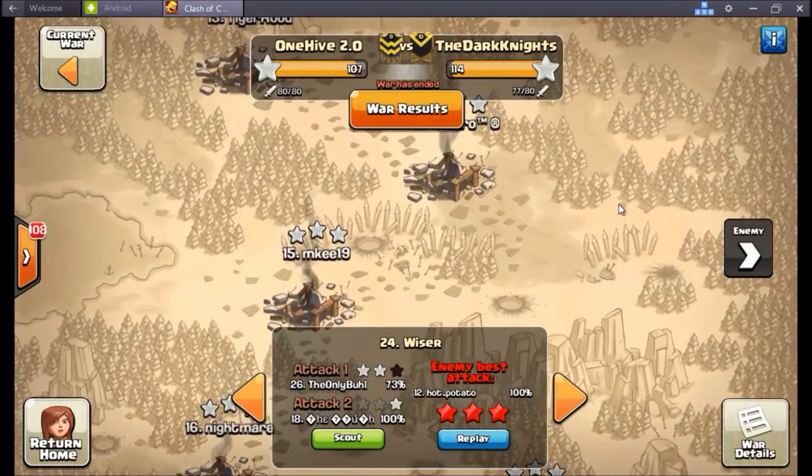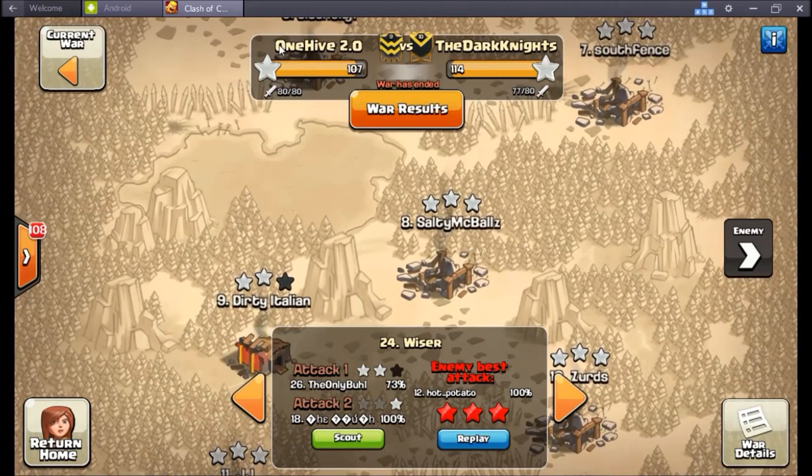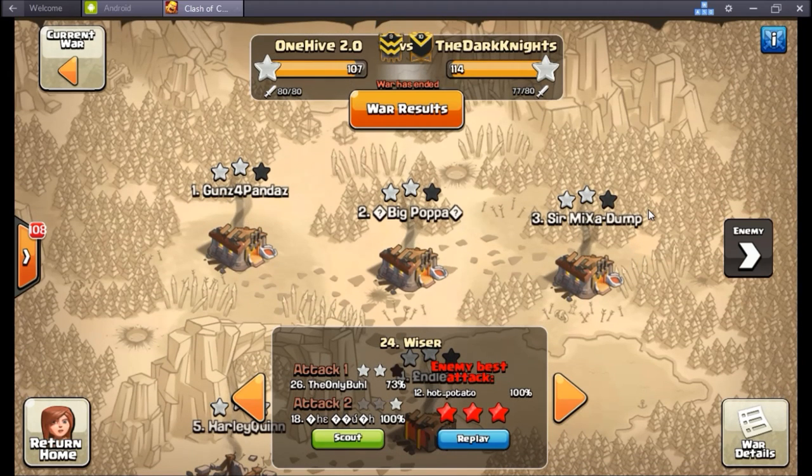Dark Knights, thank you for the war — hopefully we can meet up on even ground next time, that would be beautiful. Invicta and you guys are both part of the EWA so I'm sure we can set that up. Anyway, I've got my hands full now so I'm going to call it a day. That'll do it for your wisdom from Wiser — just trying to help bag that next three star. Till then, I'm out.